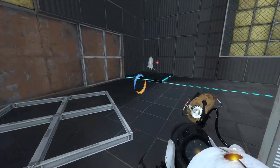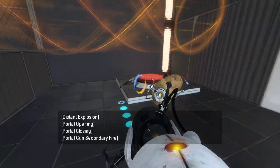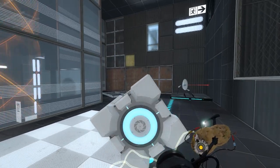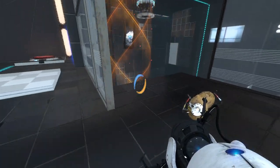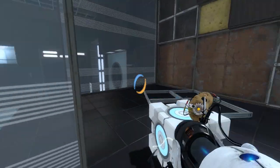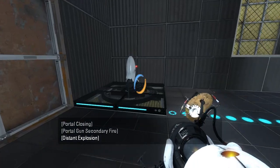Now what might be the best way to handle this whole situation? Wait, are we getting another cube or something? Is that what you're trying to tell me? Why do you just randomly give us another cube? I'm a bit unclear on the concept. Well, we definitely need the light bridge, so that much is evident.